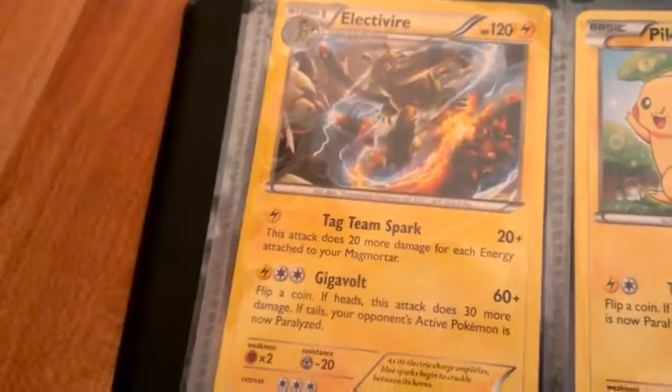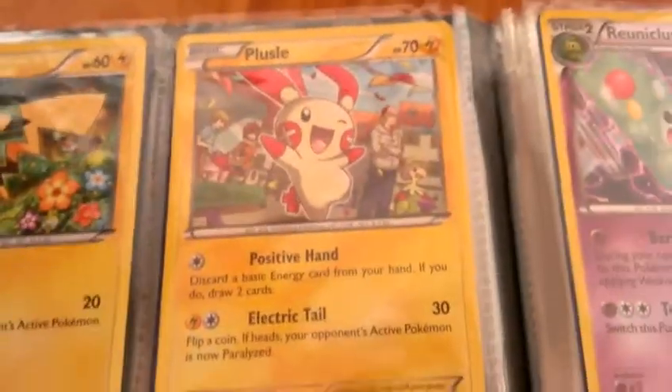Now we're on to lightning. There's an electivir — that's a rare. There's a pikachu, there's a minan, and a helioptal.